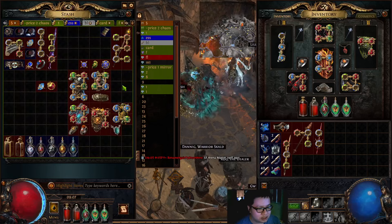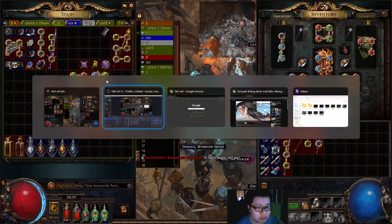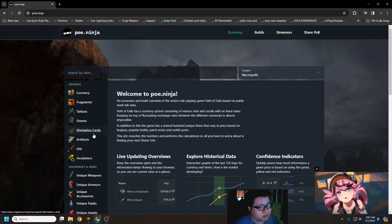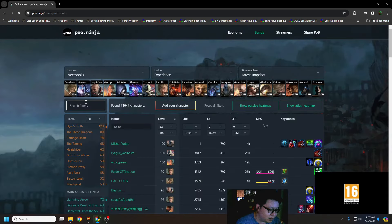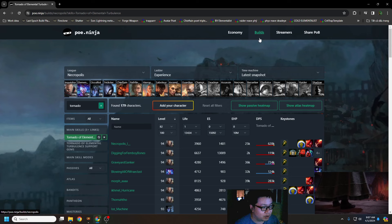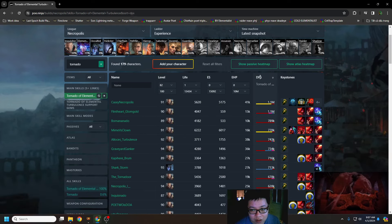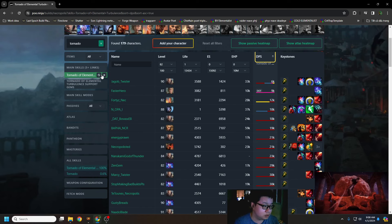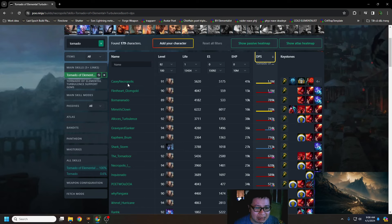The reason I sold it is the skill is just terrible. Let me show you on poe.ninja. I thought I'd missed something, maybe I was bad at scaling the skill and building around it, but eventually when I checked the builds on poe.ninja, I realized it's not me - it's just this skill. Out of all the people who play this skill, the maximum DPS you can squeeze out of it is 1.1 million.